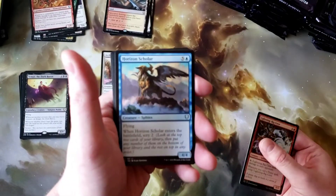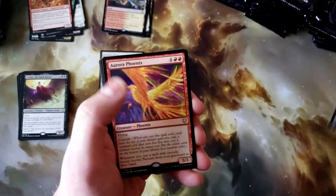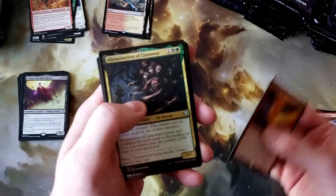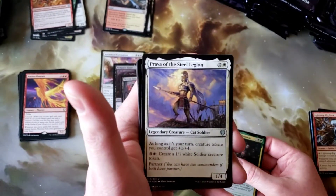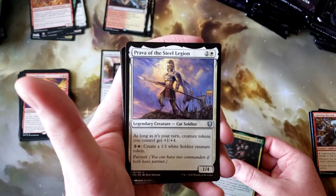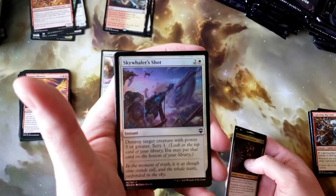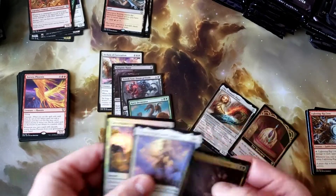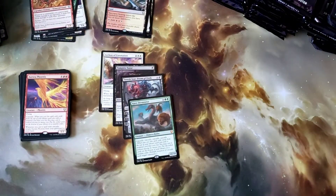Lightning Rig Crew, Horizon Scholar, Strength of the Pack — still not finding that Sol Ring. Aurora Phoenix for the rare. Abomination of Llanowar — that's actually a pretty cool card. Prava of the Steel Legion. Has anybody ever played a Cat Soldier deck? Ever? Why is this a thing? Sky Wailer Shot, Charismatic Piper, and nothing. Kind of a busted pack.